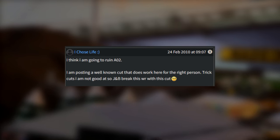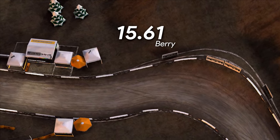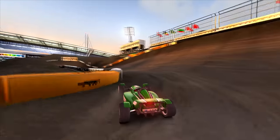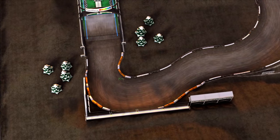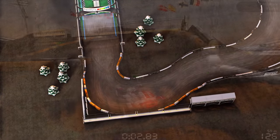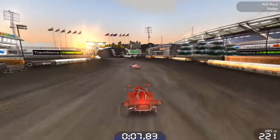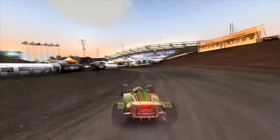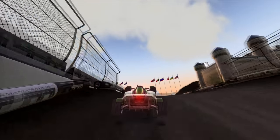The first traces of a potential shortcut were found in February of 2010. Back then, the world record on the track was a 15.61 by the player Berry. In the start, Berry went all the way out to the right before fully turning in towards the left corner. He did this to minimize airtime on the bumps after the turn, and also because on dirt in Trackmania, steering loses you speed — generally, you want to steer as little as possible to build up speed on dirt tracks.